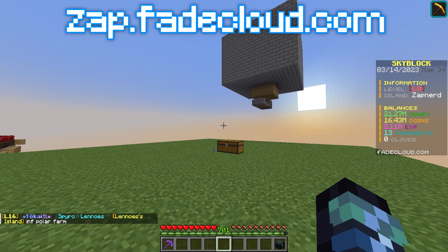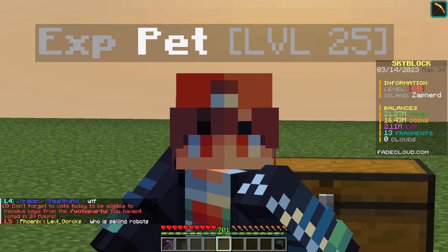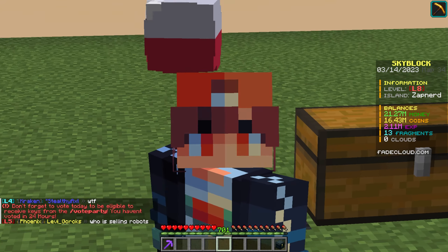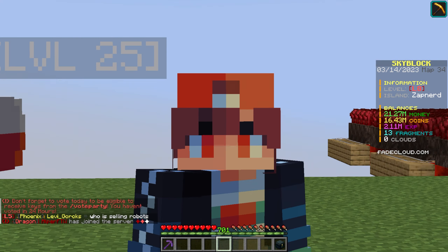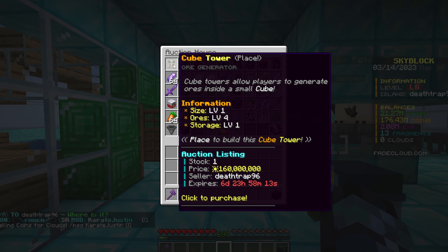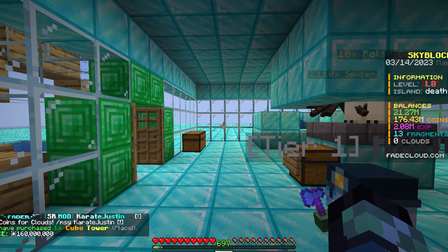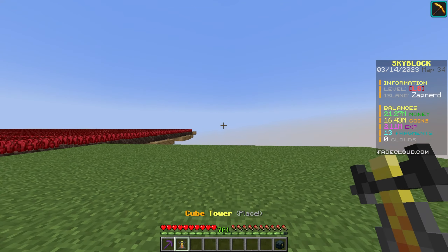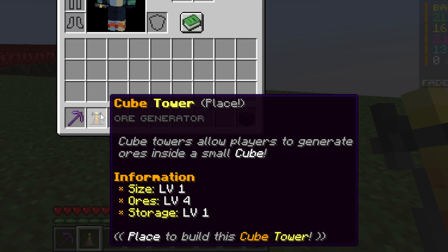Today I have a few things to go over. We made ourselves a big purchase — I grinded a little bit of coins earlier and spent 160 million coins on a mining cube. So I have this cube tower and today we are going to be taking a look at it, which is why I have the omni tool pickaxe out.